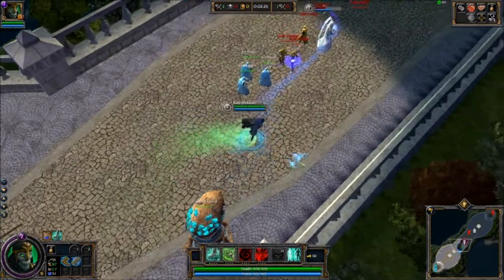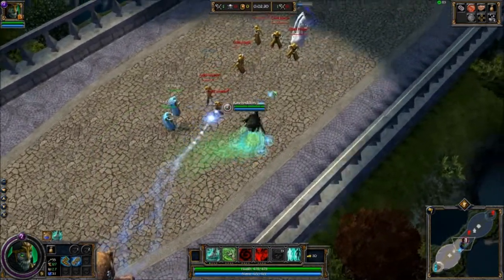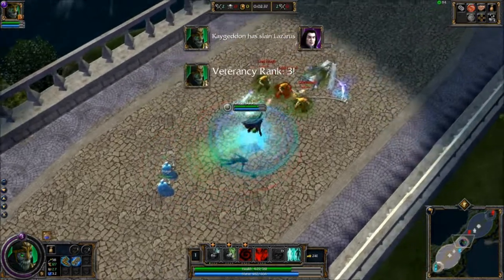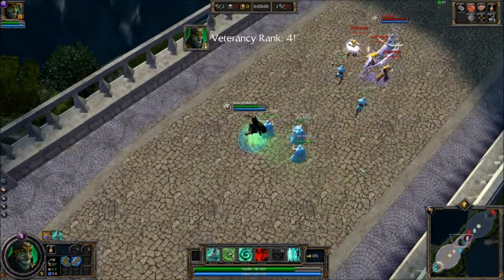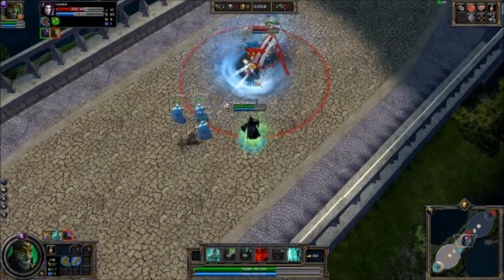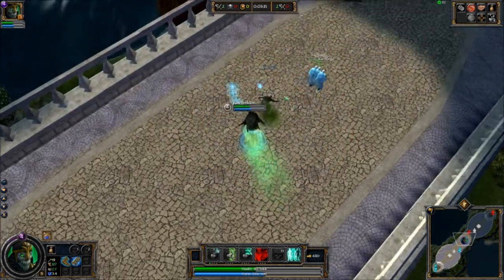His W is a two-part ability. If you cast it on an ally or yourself, you get a damage AOE and you get some mana back — it's a really cheap spell because you're returning part of the cost. But if you cast it on an enemy, it's a three-second silence and it removes a portion of their maximum mana, so it's really good in the laning phase when they have mana problems.